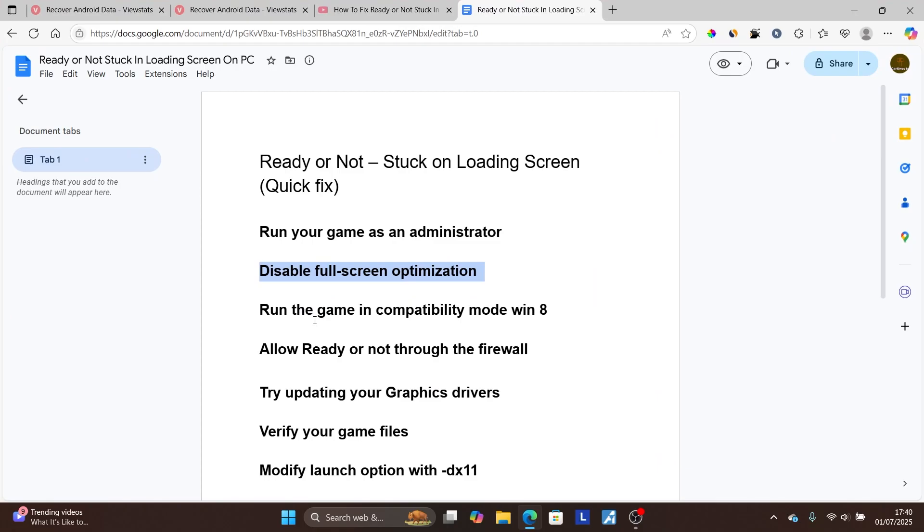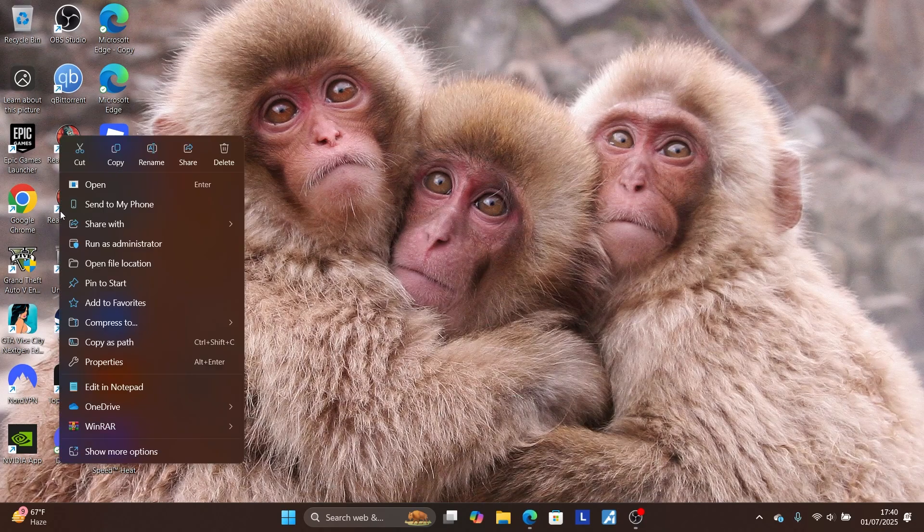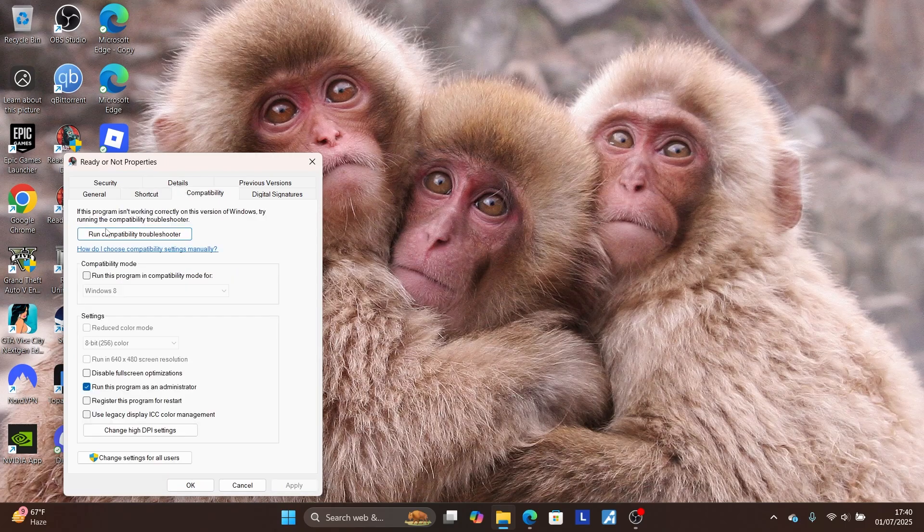If you're still facing the same issue, run the game in compatibility mode for Windows 8. Use the same method — right-click on it, go to 'Properties', then the 'Compatibility' tab, and check 'Run this program in compatibility mode for Windows 8'. Make sure Windows 8 is selected, apply to save changes, and click OK.